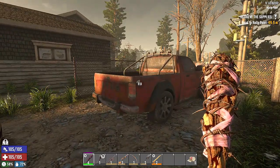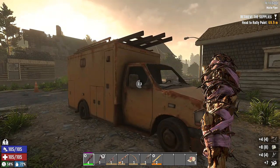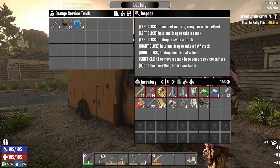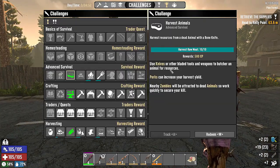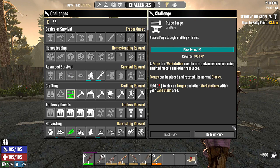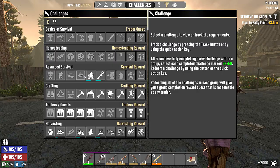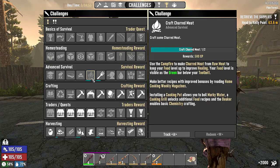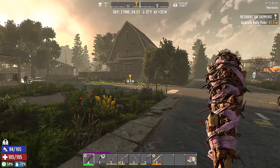On our way to the rally point - I know we only did a couple of jobs last time - we got to try to get a couple more in this time as well as our challenges. So: harvest some raw meat, place down the forge, and harvest short iron pipes. When we get back we can char a meat and eat a meat and that will take care of that challenge right there.